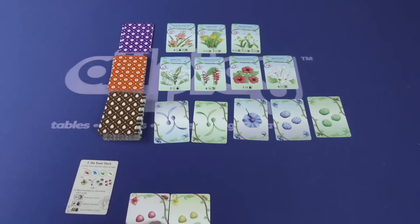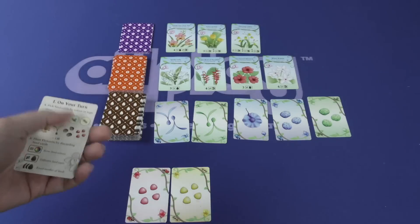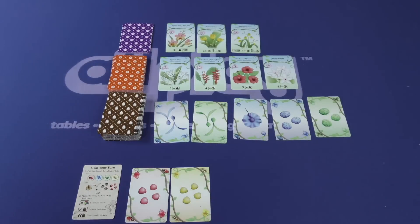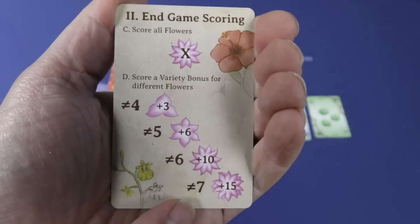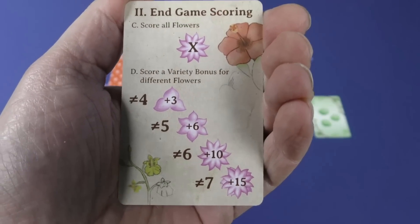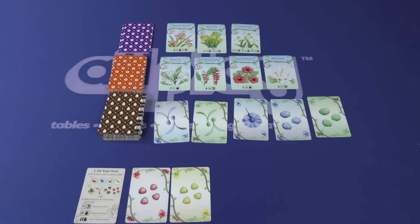One thing that is important to note is that you have a seed limit of seven cards. So if at any point you want to gather more seed cards than seven, you are welcome to do so, but you have to discard down to seven, and for every card that you discard, you place it face down underneath your player aid card. That is a composted card, and it's worth minus one point at the end of the game. You're going to get your points based off of the points printed on the flowers, and then a potential variety bonus for having different types of flowers. Whoever has the highest number of points is going to be the winner of Oh My Orchids!